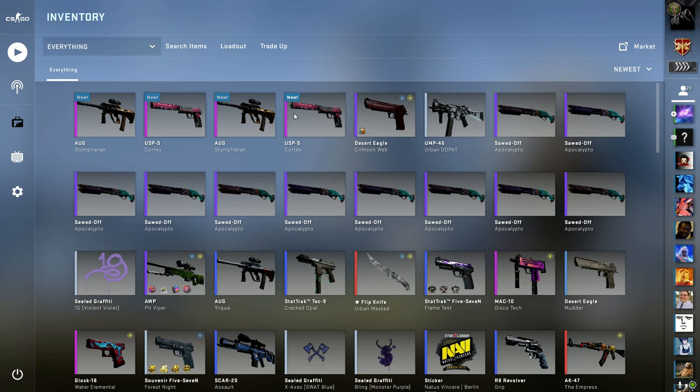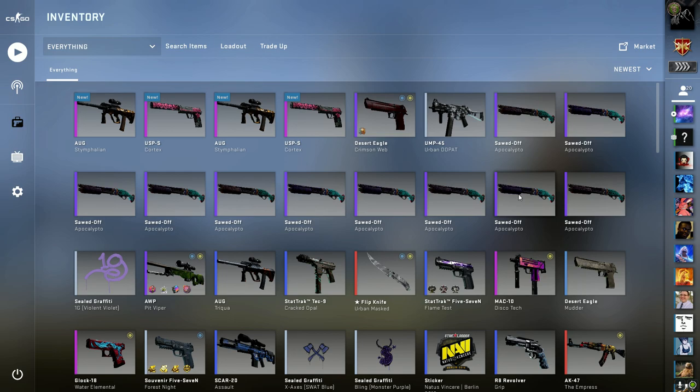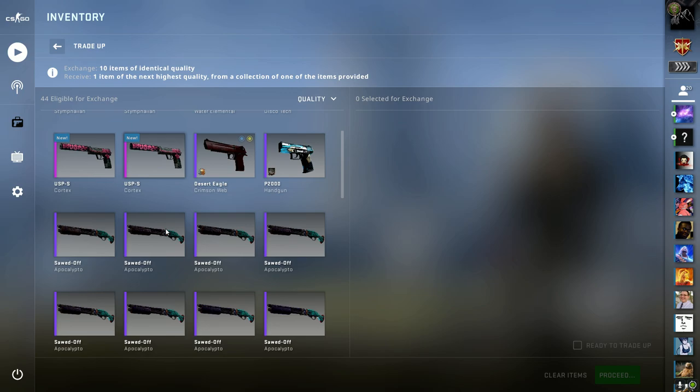Now this last trade-up - this is actually pretty good. It uses battle-scarred Apocalyptos, but you can also go with a P250 Acid. I've already made a video on this but haven't uploaded it yet. You can use the P250 Acid, a Sawed-Off Apocalypto, or the SG 553 Darkwing which is also pretty cheap now. This one costs around a dollar twenty to a dollar thirty per skin, so I spent about thirteen dollars total. From this I can get an AK Phantom Disruption, a Mac-10 Discotheque, or a Mag-7 Justice - and I've already got the AK and the Mac-10 from before.